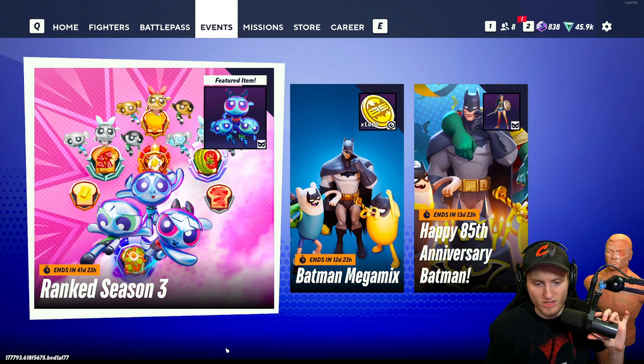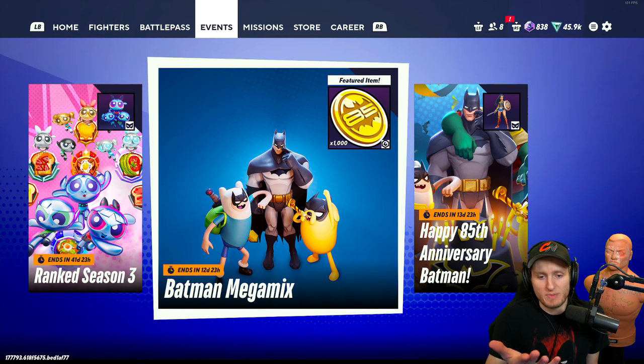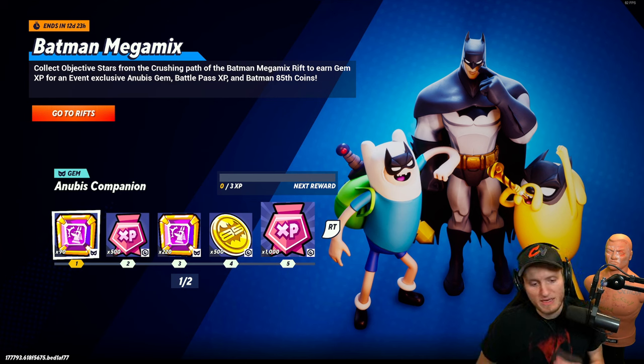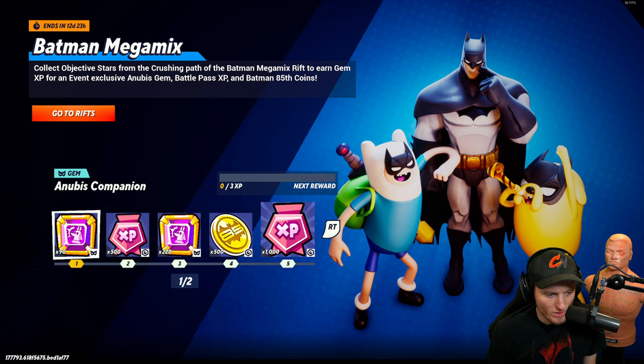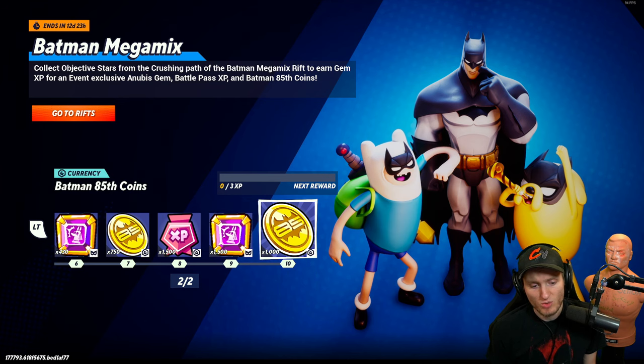What's up, it's Crazy Knock, and today I'm getting in early with the new Batman Megamix event. We've got a special currency — collect objective stars from the crushing path of the Batman Megamix. We have to earn gem XP for an exclusive Anubis gem that'll pass XP, and Batman 85th coins. So it's a certain currency — you get gem XP, the coins, and it seems pretty simple as far as what we're getting.